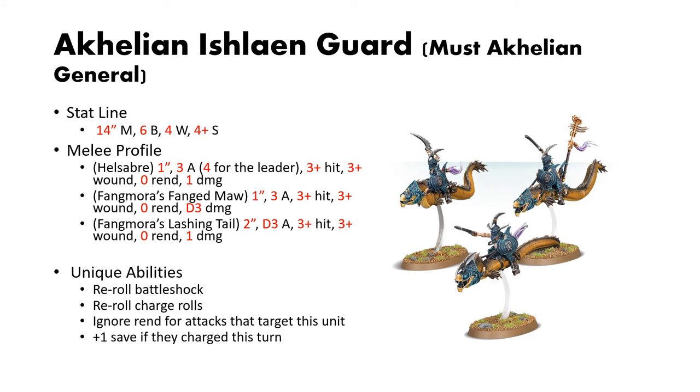These guys can reroll failed Battleshock as well as reroll charge rolls. These are your defensive eels: they ignore rend for all attacks that target this unit. And if this unit made a charge roll, they get a plus 1 to their save. So an unrendable 4-up save, or an unrendable 3-up save if they charge, is really powerful.